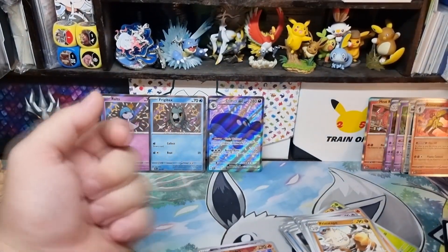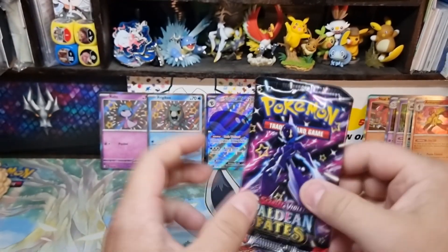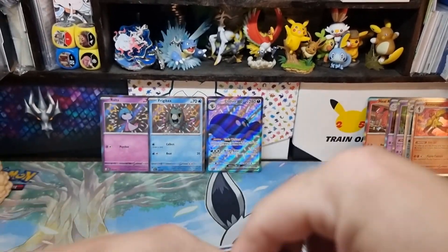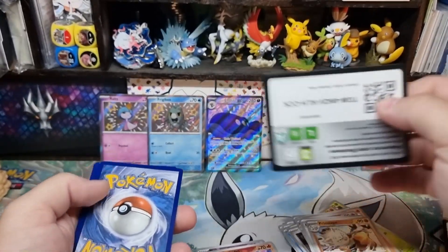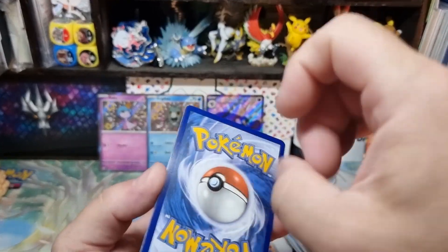Okay, Amarouge. Our last pack - it is the opposite of Amarouge, I can't remember his name, the Violet version. Code card for someone - this is going to be our lucky flick.